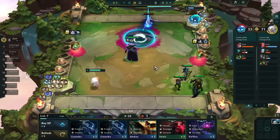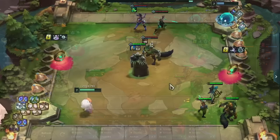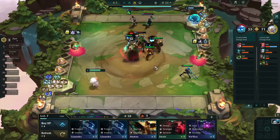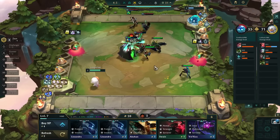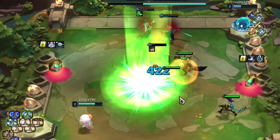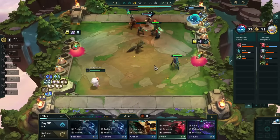In our first fight we have a Swain in a 4 Zorn setup. He has a Zorn emblem and the Unstable Chemtank equipped. He ults quickly into the fight and you can see him gain a large amount of HP. But before he is able to get a second cast out, the enemy team takes him down. The explosion hits Borvik for 422 damage. This is our baseline.